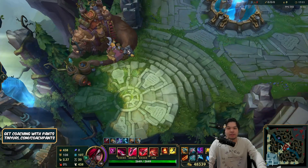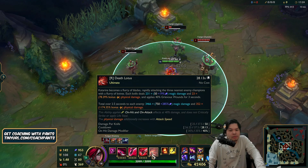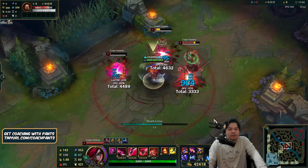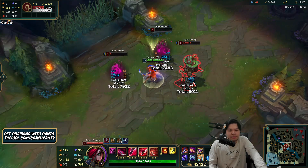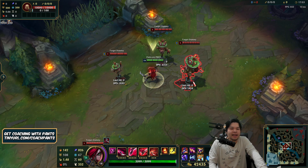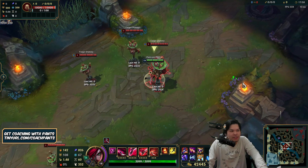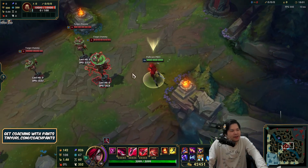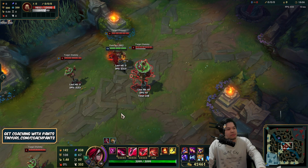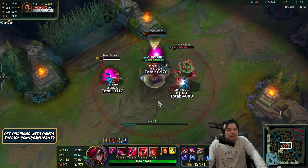Let's go to the AP build. AP does deal a lot of damage thanks to Nashor's Tooth too, and your daggers will do a lot more. So it's up to you — if you need AD, on-hit is the way to go, and if you need AP you can go AP. You have both versatile builds available. I'd probably go Divine Sunderer on Katarina to proc on-hit effects, which is very nice — maybe not Kraken Slayer since it's more of a glass cannon pick.